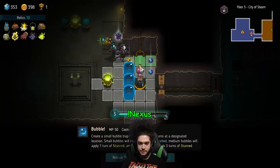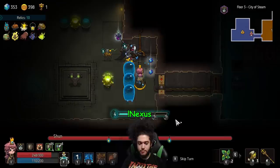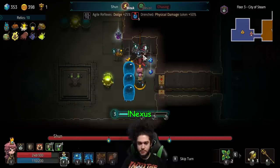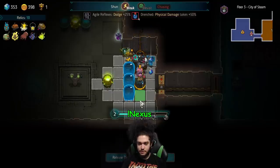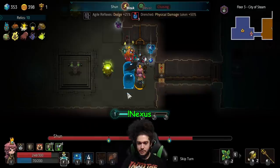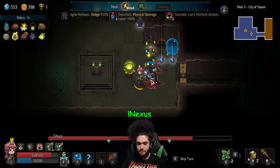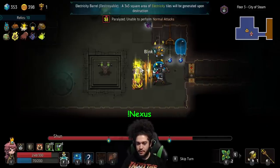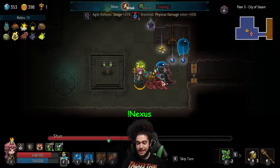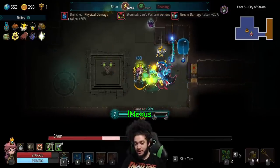I'm gonna put another set right here - that drenches him. Then I'm gonna stall my turn here. He is now in range, I'm gonna double drench. Okay, then I'm gonna step back and auto, then move to the side again, which forces a stun on him. We do bonus damage in second spot. Now that we have these guys here, he's drenched, which means he gets hit twice, which creates the orb of lightning, which breaks him.